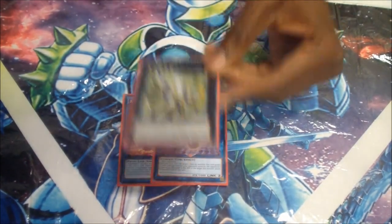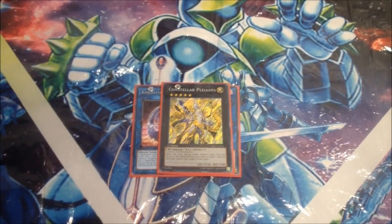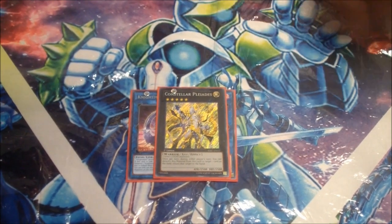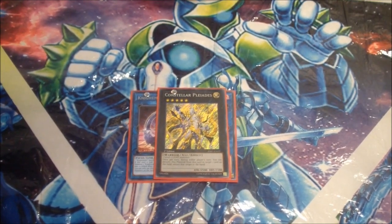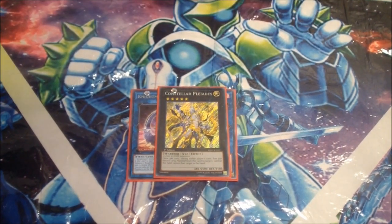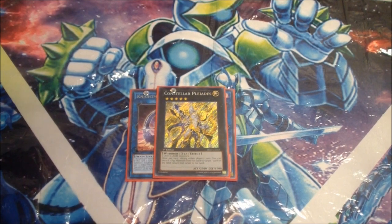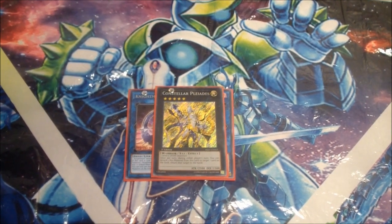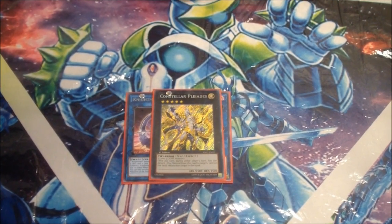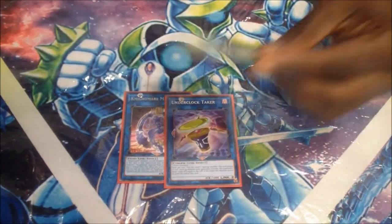I also do one Pleiades. I cut Cypher Dragon and Infernoid out altogether because in this format, Pleiades is better. If they assault you and you make him first, you can chain and put the assault back so they remake a different link monster. He's more live than Infernoid, has a bigger attack, and there's more you can do with him — especially when you have Mech Knights at level five so you can make him a lot easier. Until we get the new Galaxy Link Monster, he stays.